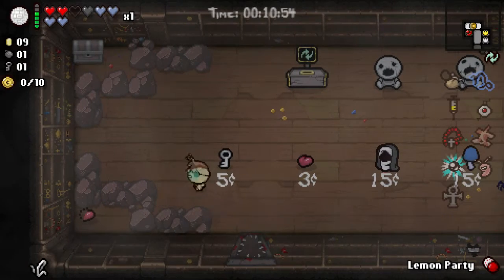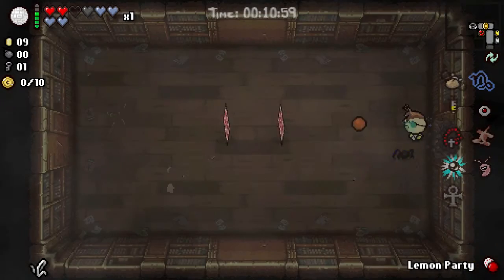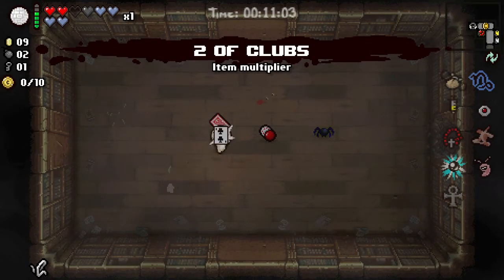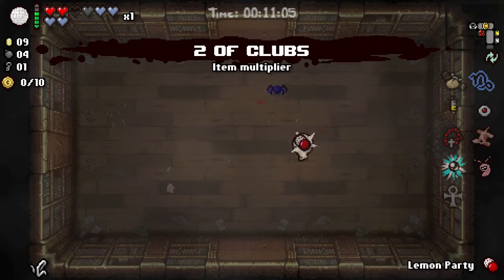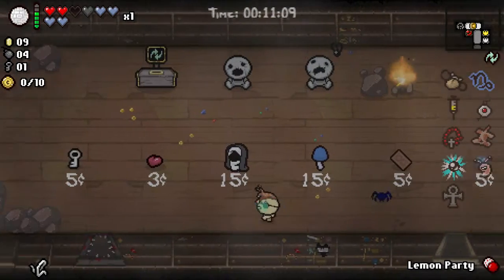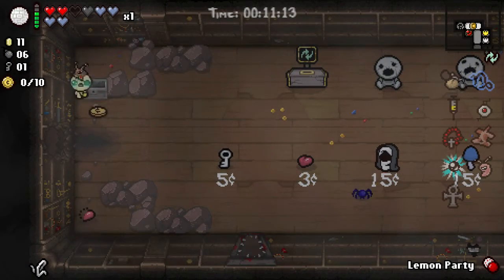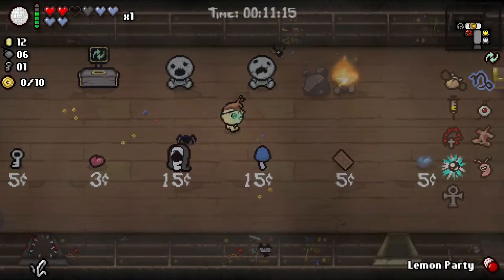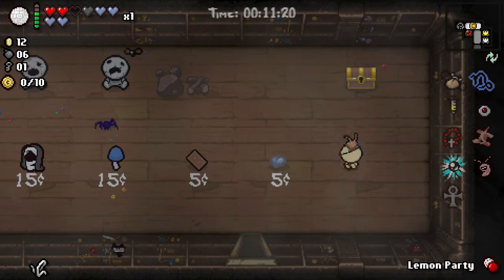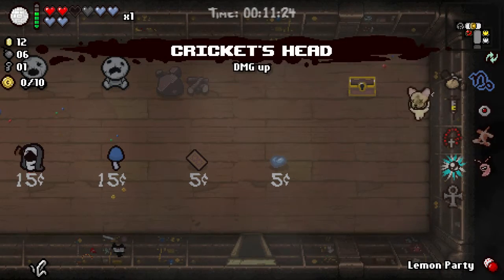And a Lemon Party pill — I'm actually going to take the Lemon Party pill. Let's use our bomb. There's another mushroom. There's a secret room. Secret room has Two of Clubs and Two of Clubs. Well, that was interesting. There was our chest. Had I used the Two of Clubs in there, I could be at eight. We're going to end up D6 or getting another key, so let's go ahead and take the damage up.